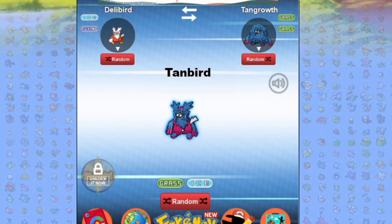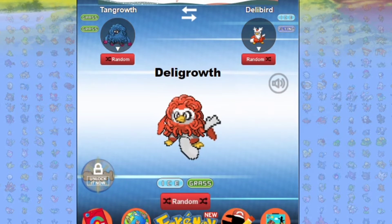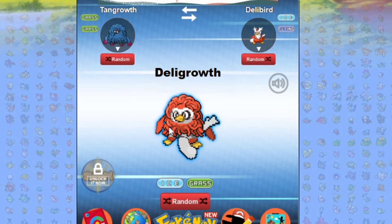We're already seeing this, but when I flip it I know Tangrowth is a bigger Pokemon and it's just gonna look... Oh my god. This is like Digimon when — what was it, Agumon, that got absorbed by like wires and whatnot? That's what happens to Delibird.